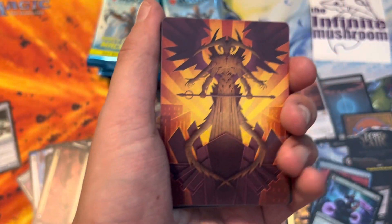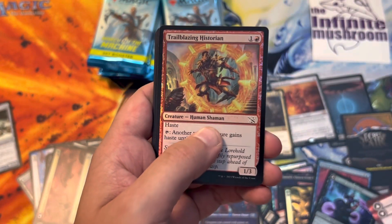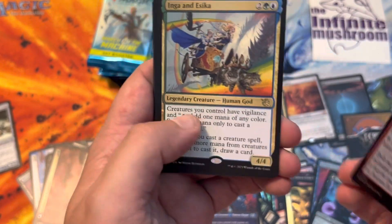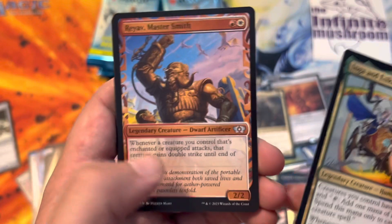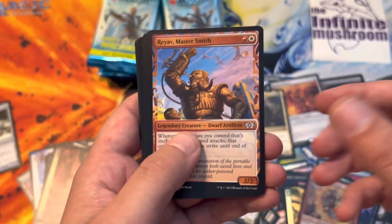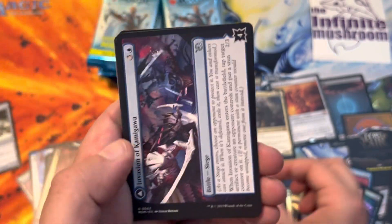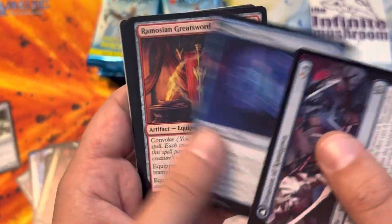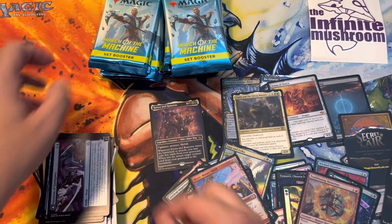With the Streets of New Capanna type design. Chilling Historian. Inga and Esika. Rayab Mastersmith. Saizam Perverter of Truth. Invasion of Kamigawa. Captive Weird. And some of the cards with an art card.